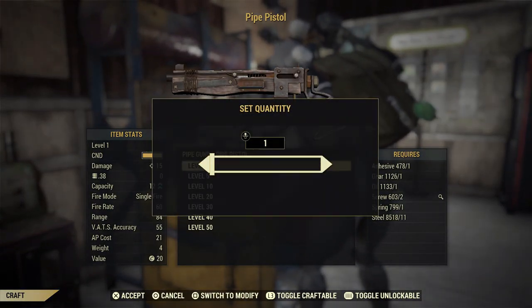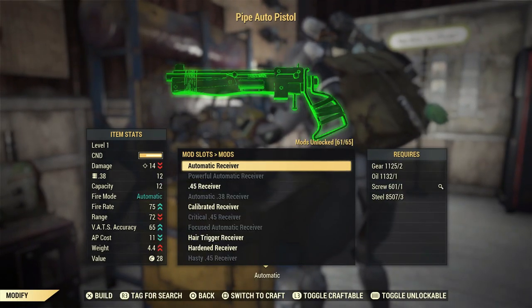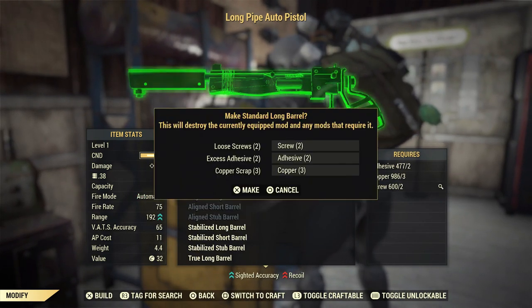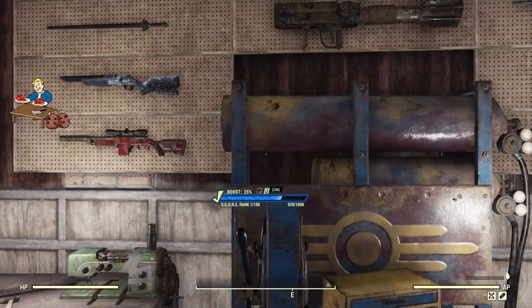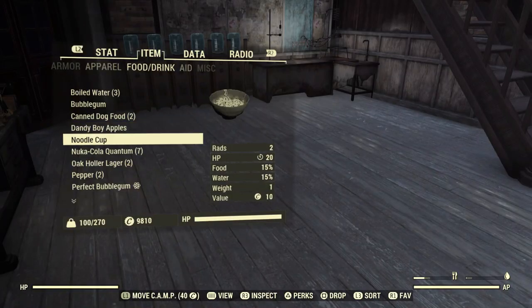The best time to use these would be on a double score weekend, because the booster does stack with it. But Bethesda is smart — we don't have a double score weekend until September 28th, which means this season is not only short, but has no double score. I guess Bethesda does have a 5 year plan.